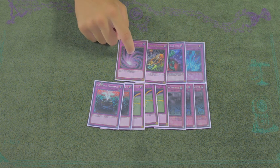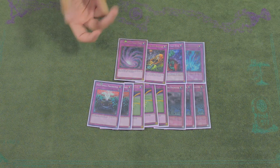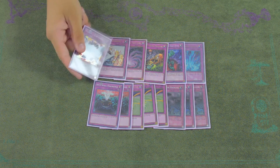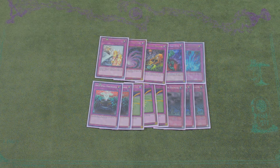I'm probably gonna cut this for the new one — Floodgate Trap Hole — because Floodgate hits normal summons too, and this is just like a dud against monarchs. And then Vanity's Emptiness for this, which is a secret — you just can't see it because it's mad. It's that beautiful secret rare. I took it off the sleeve.